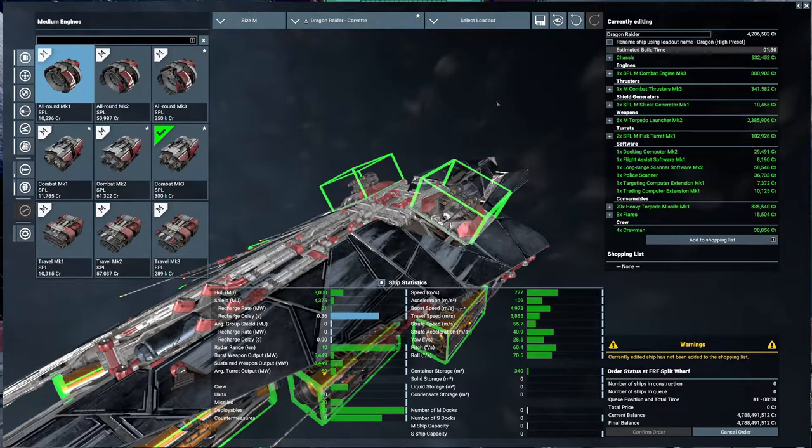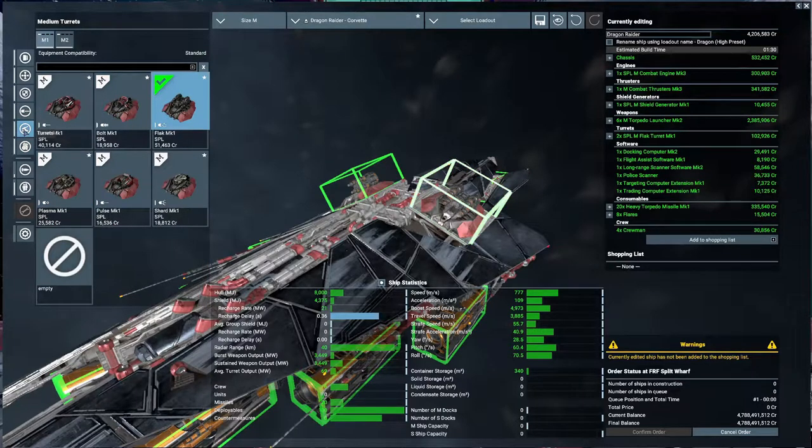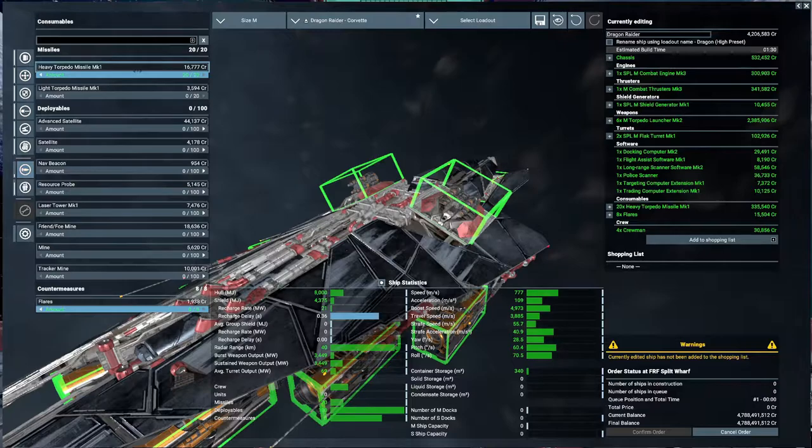Then go for the High Preset to see what they actually recommend. What they're doing here is the Torpedo Launcher on all six main tubes. That's what they recommend, and they're recommending the Flack for the Turrets. And buy 20 Heavy Torpedoes.